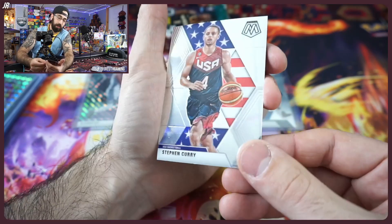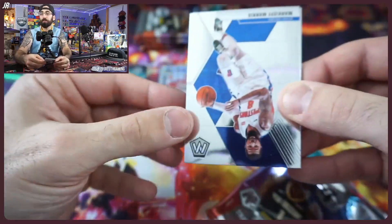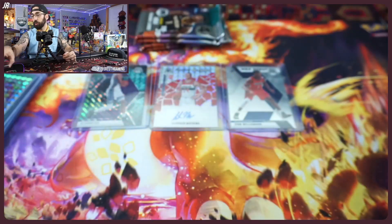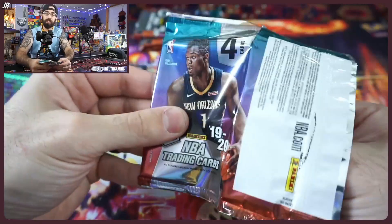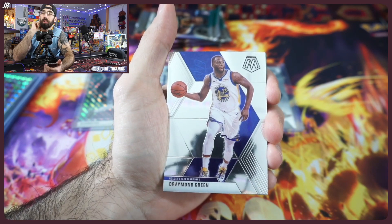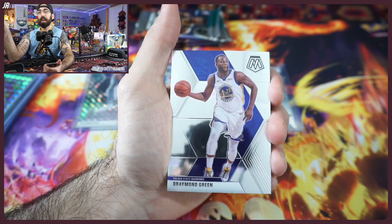A Steph Curry USA insert — very very nice. We'll take it. Five more packs to go — the only players we didn't get from our big chase list were Ja Morant, Jordan Poole, and Garland. Come on! Drew Holiday in his Pelicans days — not bad. Another Taco Fall. I believe you should be collecting Garland this year — I'd honestly put Garland over Poole because the Cavaliers are going to be dominant and the Warriors are too loaded for Poole to have the big spotlight yet.